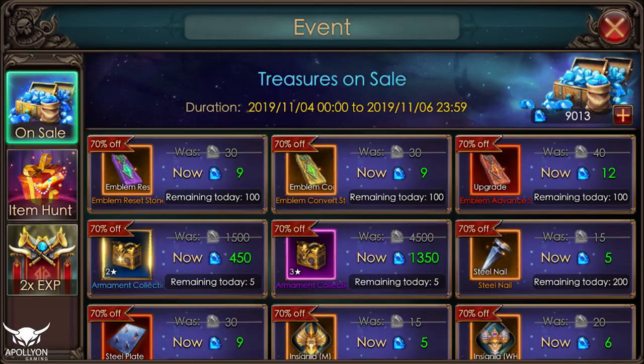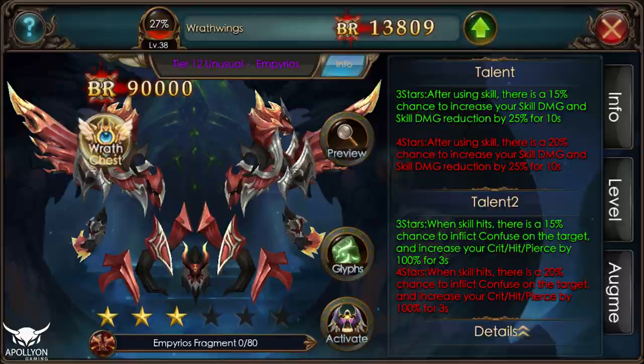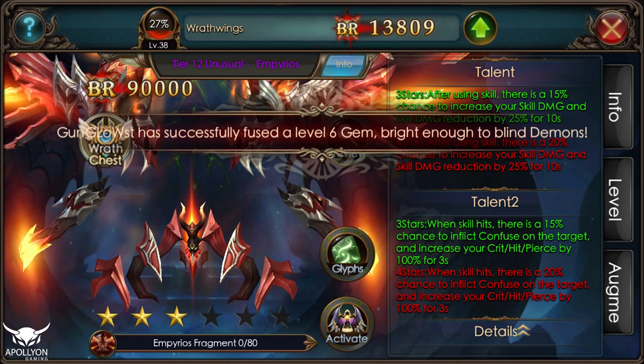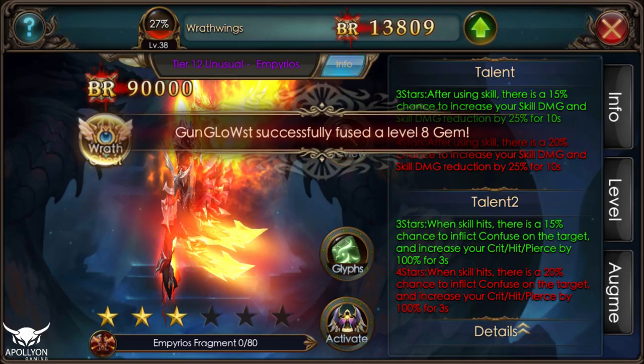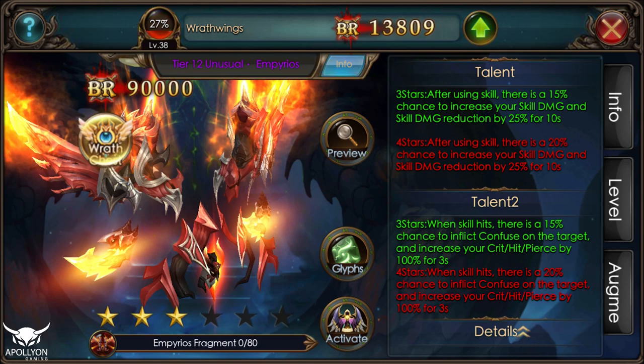If you go and click on the event tab and then go to the Item Hunt, you can see you can buy the Tier 12 previous wings here for 16k diamonds. Keep in mind you need 80 fragments to activate the wing, not 100 fragments. So if you buy 80 fragments it's going to cost you 16k diamonds. If you're thinking whether this wing is good or not, I would recommend go and buy this wing because it is one of the best Tier 12 wings out there.